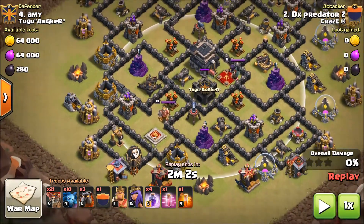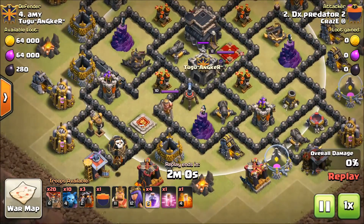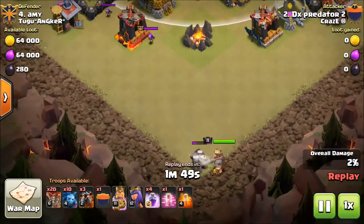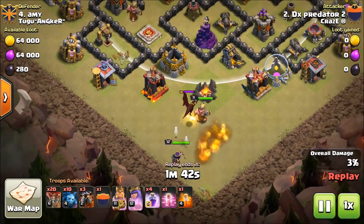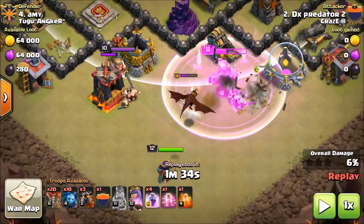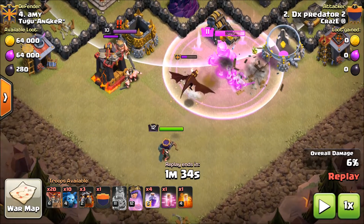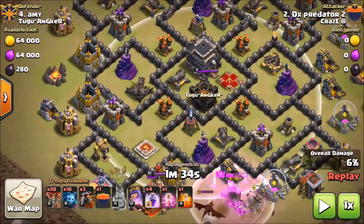First you have to see which side the CC is facing. Then we will release the King and Archer Queen. Just like the dragon will be there, we will start our attack. You will think to use this poison, but they will kill the poison. So guys, if the King and Queen are level 10, you will need to kill the dragon because the Queen will easily kill the dragon with the poison spell.